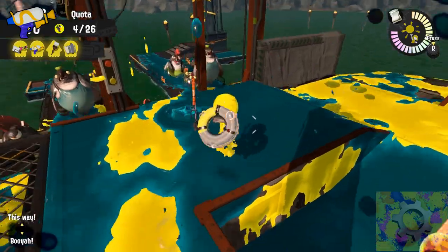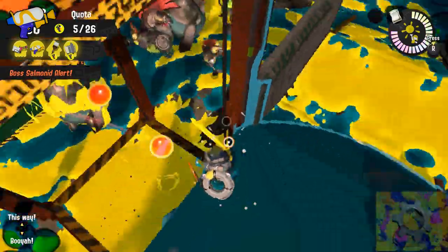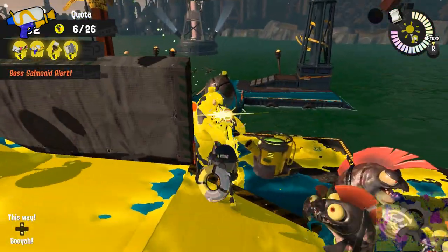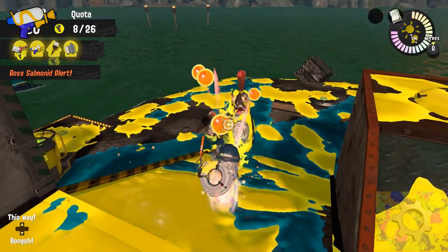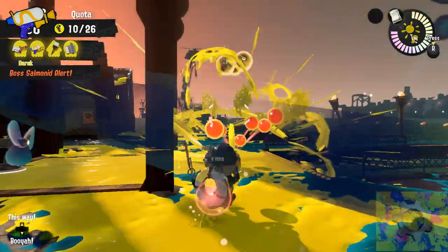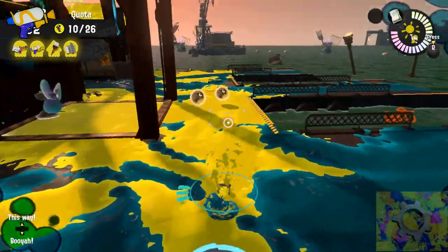Splat small fries whenever possible and splat any other lesser salmonids whenever you're crossing paths with them. Even quahawks will go down in about one second of sustained firing. There isn't any boss that this weapon can't handle, but be careful when fighting steelheads — without a height advantage the camera will be tilted quite high, which will make it easy for other enemies to sneak up on you.